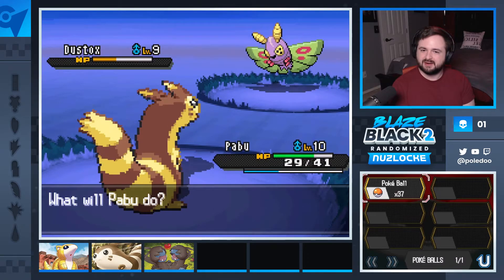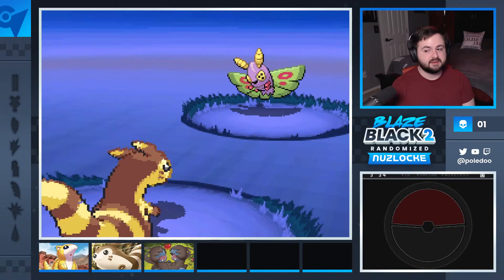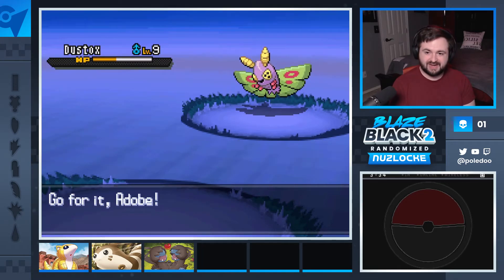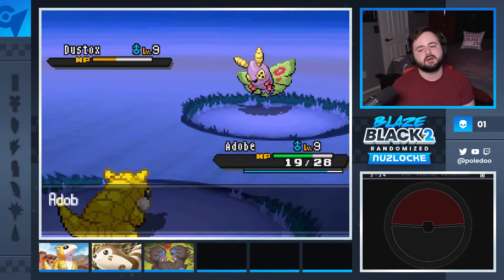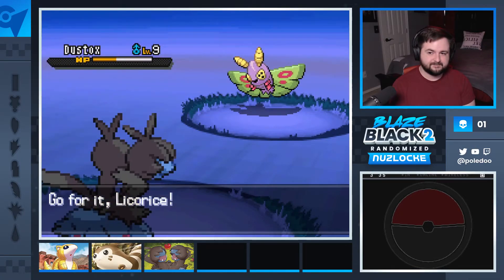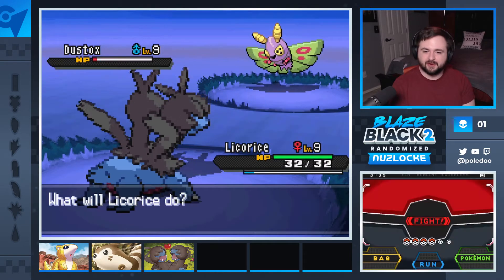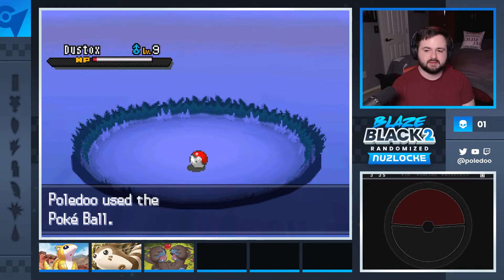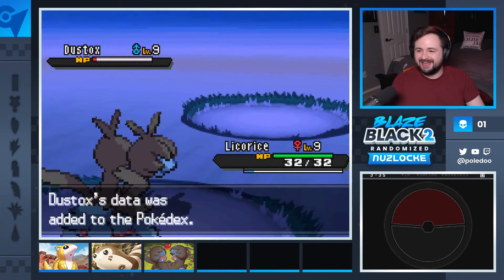I don't know if I can attack it again, so I'll just throw a ball. Let's go into Adobe — I might even be able to Dragon Breath this, but I think I'd rather go into Licorice and Dragon Breath. The Stoutland is bulky, and that's kind of the only thing it has going for it. There we go — didn't get the para, unfortunately. Shavakadu, back again — Control F: Dustox, the Poison Moth Pokemon.